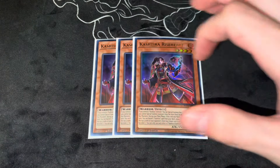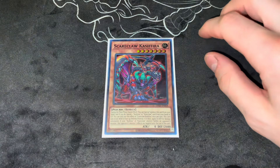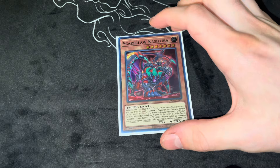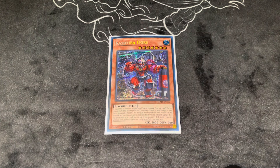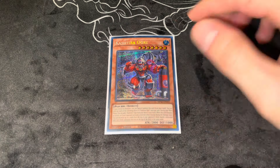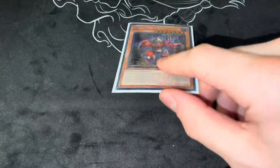3 copies of Riseheart — basically, you control a Kashtira monster, special summon it from your hand, but you can't special summon from the extra deck for the rest of the turn except XYZ monsters. During the main phase, if it was normal or special summoned this turn, you can banish a Kashtira card from your deck and banish the top 3 cards of your opponent's deck face down, and he becomes level 7. Then one Scareclaw Cash as an extender — it swings for 2600. And I play one Ogre, which is a 2800 beater and another attribute so you can summon it off of Theosis, which has come up quite a lot in testing.